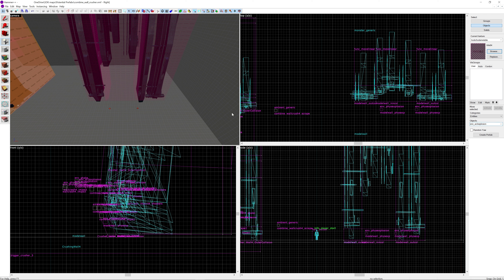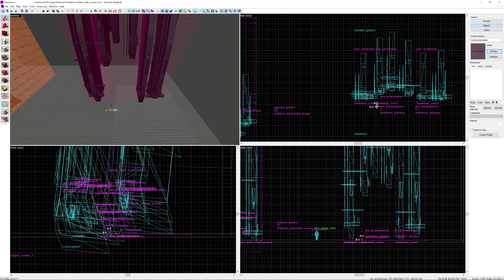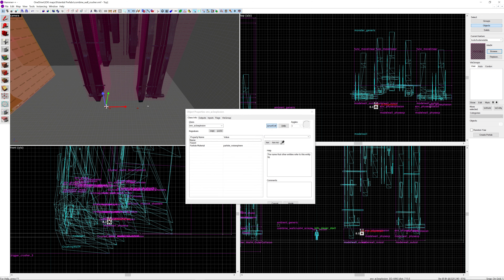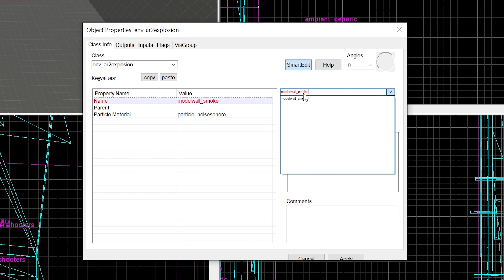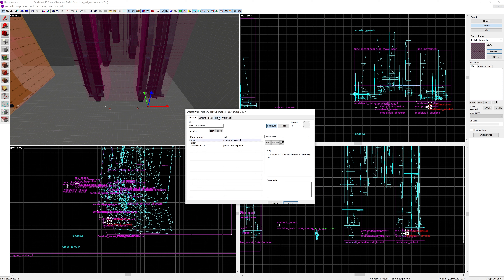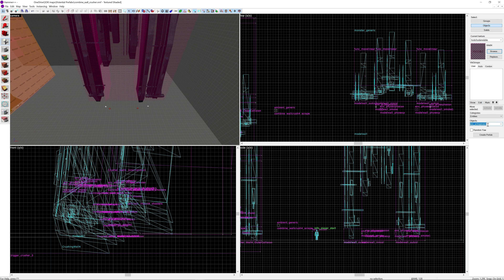After this we have the env_ar2_explosion entities - there will be a couple of these for the impact points. Place one around the left side and one around the right side. Give these different names because we want them to explode at different times - call them 'model wall smoke' and 'model wall smoke one'. Everything else you just leave the same.